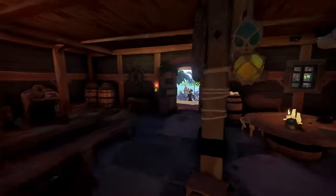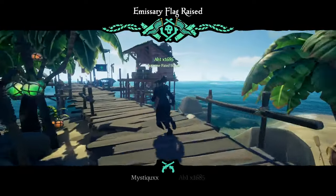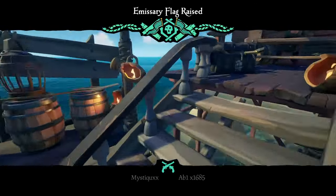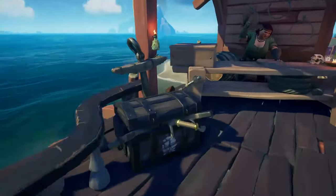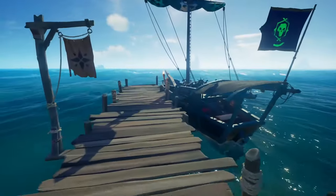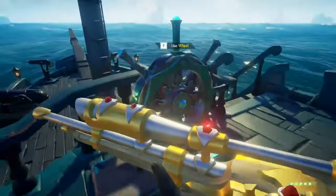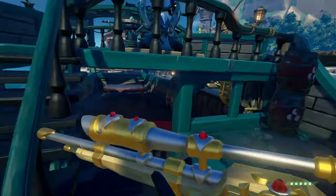First things first, you're going to want to start hopping servers. You're looking to spawn at either Ancient Spire or Plunder Outpost. If you spawn at Ancient Spire, start the Legendary Storyteller Tooltale on the bar of the tavern, and if you spawn at Plunder Outpost, start the Cursed Rogue Tooltale in the Order of Souls. This will decrease Island Spawn Skeletons to just two sword hits worth of health, making your life a hell of a lot easier on Legendary Voyages.